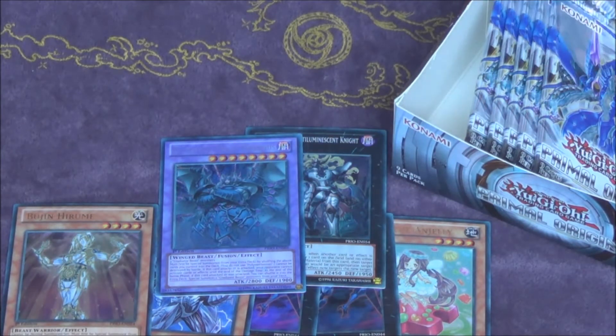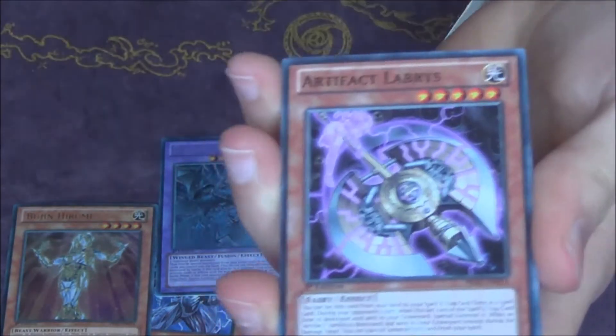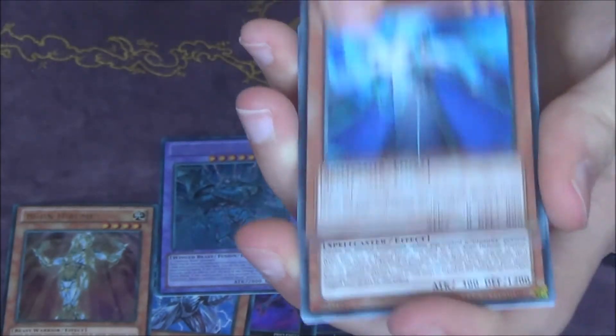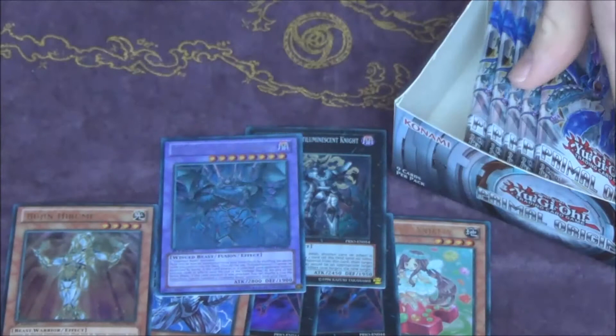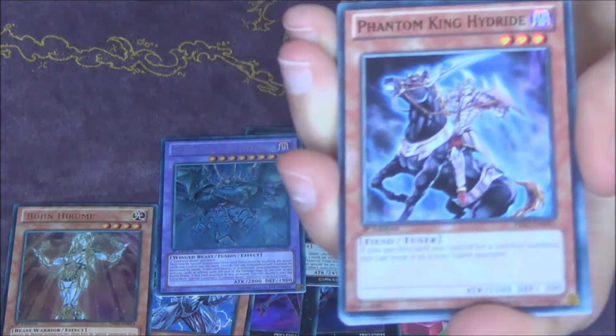One, two, three — six packs left now, sorry, I can't count. Ghost Trick Parade, Photon Pulse Dragon, Ghost Trick Doll, Hazy Flame Hydra, Ghost Trick Doll, Number 43.